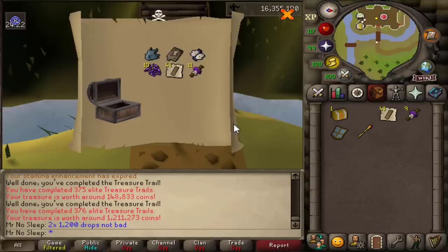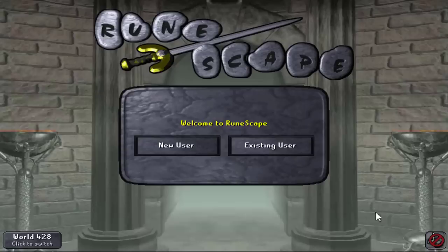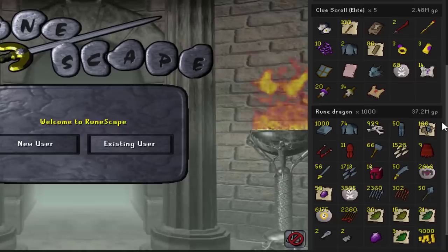From the master clue, to my surprise, we got a royal scepter — which is rare — followed by a rune dragon mask, also rare and a unique, as well as the gloves. Not bad at all: 1.2 mil from the master clue. With all the clue scroll loot combined, that's another 2.7 mil, bringing us to roughly 2 mil per hour overall. Awesome.